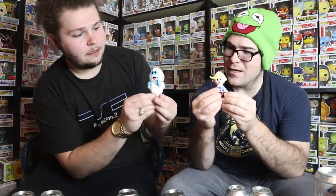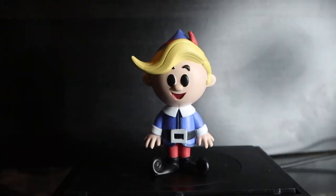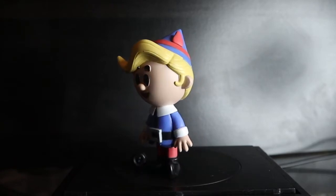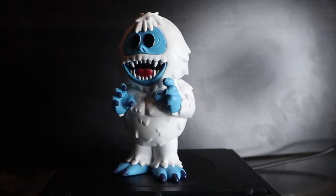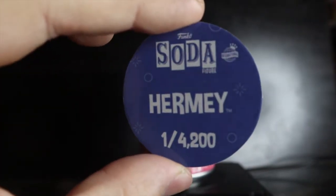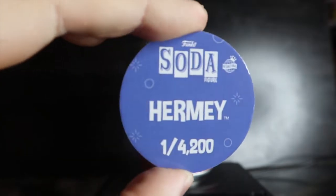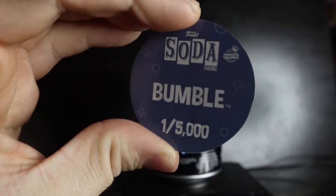Hermey and Bumble — three, two, one — both common. Hermey is actually tiny compared to Bumble, which is huge. Hermey pog: blue background, one out of 4,200 pieces. Bumble pog: more of a navy blue, one in 5,000 pieces — easy math when it's a 6,000 piece can.